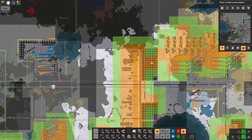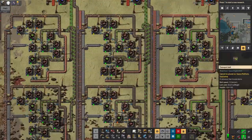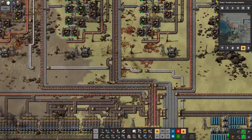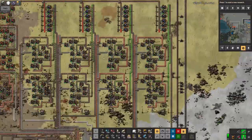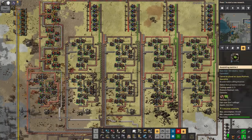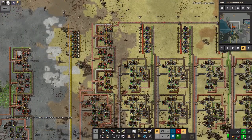I've also finally built up some blue circuit production over here. I'm going to need to go ahead and fix the copper supplies in general, but we've got all these machines across the bottom making green circuits to feed these blue circuit machines, and this one over here making the red circuits.